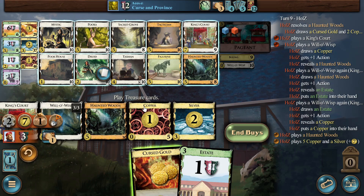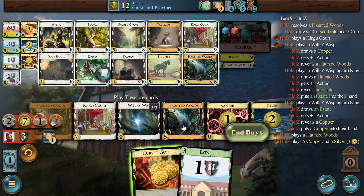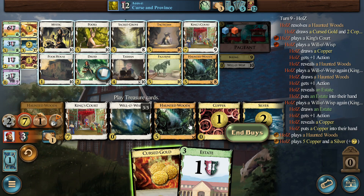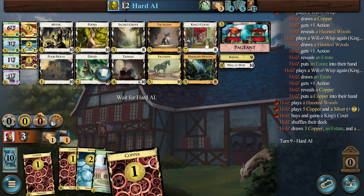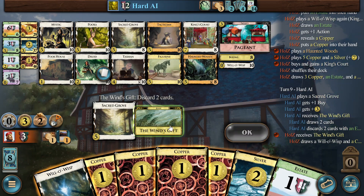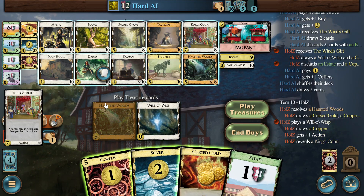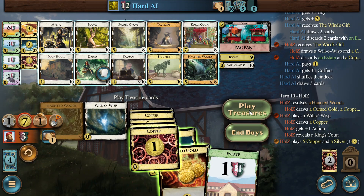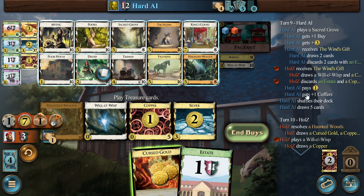We just get another to do the double-double thing. Let's do that first and then the Grove. You could argue vice versa, but I still don't feel this is a very reliable dig with just one Haunted Woods and all these coppers and the Cursed Gold. Let me get another here — we have seven on the spot, so this is great. The Wind Skiff would certainly help us find our important cards, but we didn't find any. They just got their coffer — they banked quite a few coffers.